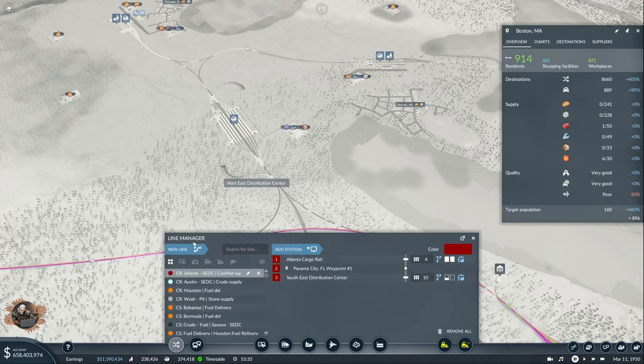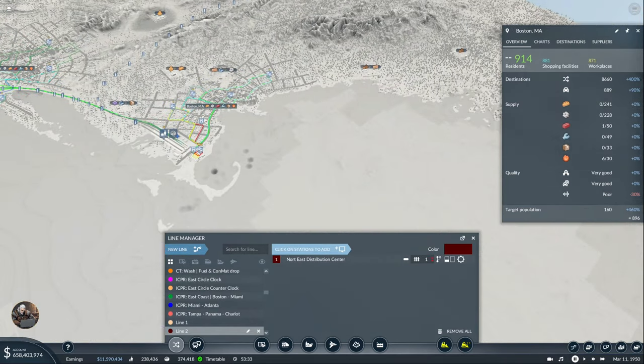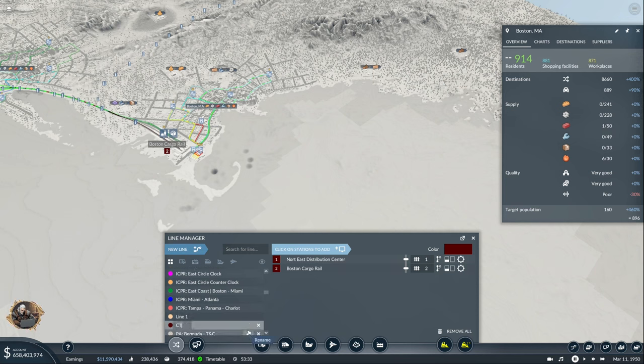So I'm going to look at a rate of 80 and a 5-to-3 ratio for the train. Let's start the line. New line is going to be from here to Boston. It's going to be a Cargo Train. It's going to be Northeast Distribution Center to Boston — goods delivery.